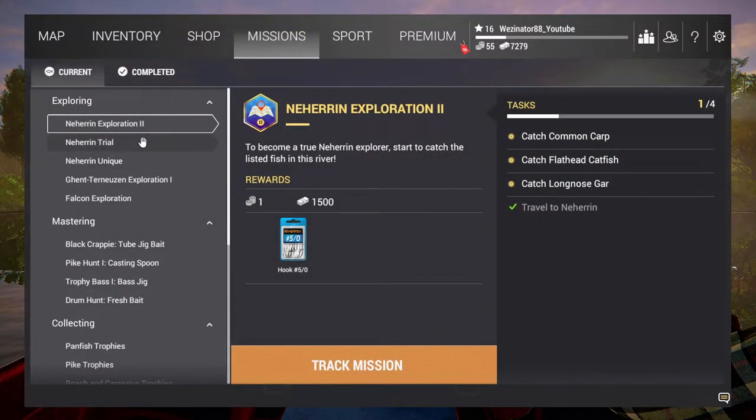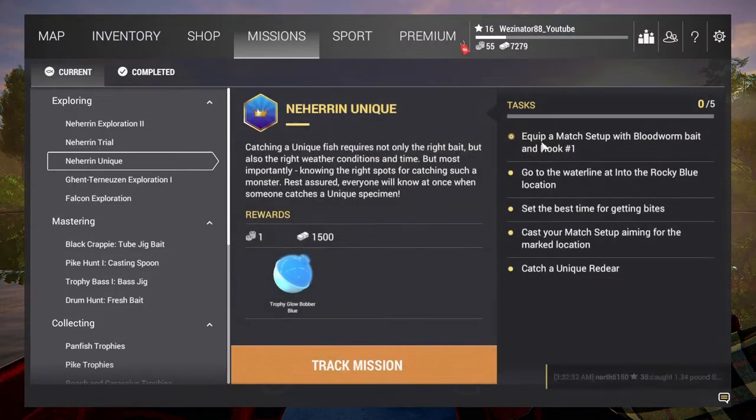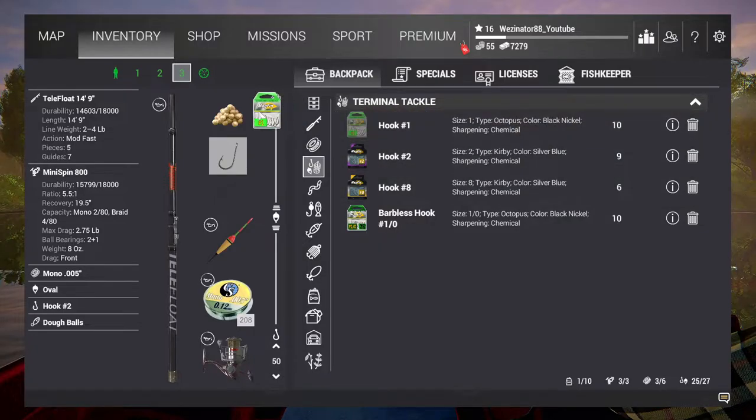So I may be doing this one, but I'm going to do this one for the purposes of the actual missions in its set. We're going to go for the Unique Red Ear Fish. Equip to match reward with a Blood Worm and a Hook 1. We're going to hook these wherever — Hook 1 with Blood Worm.